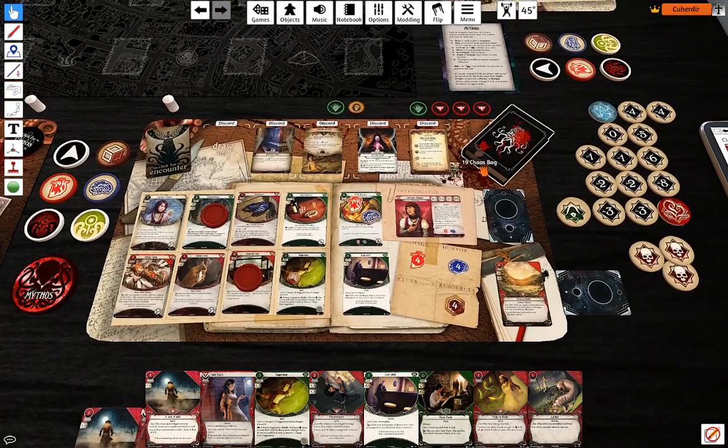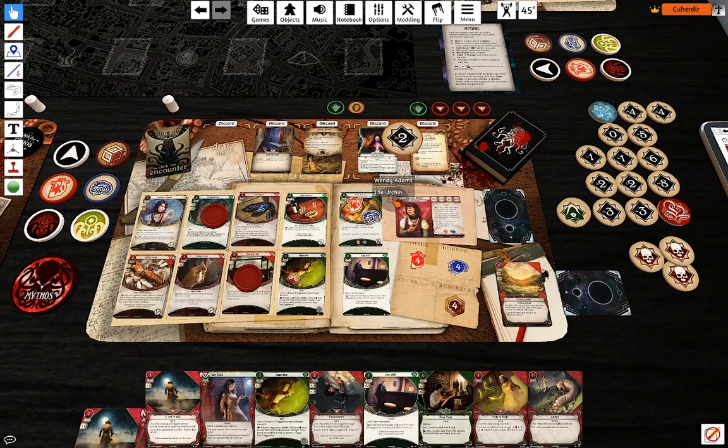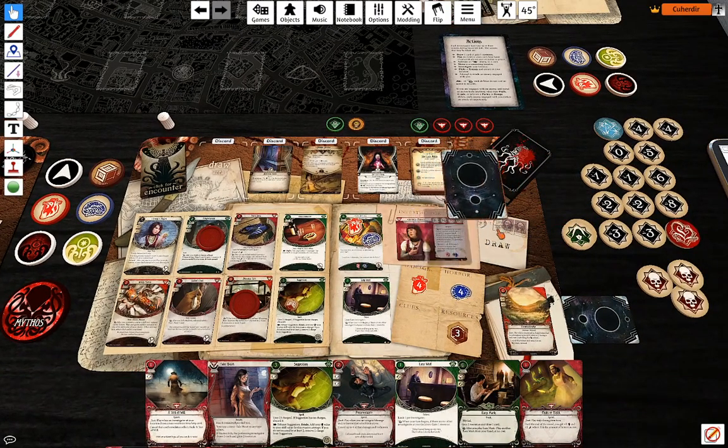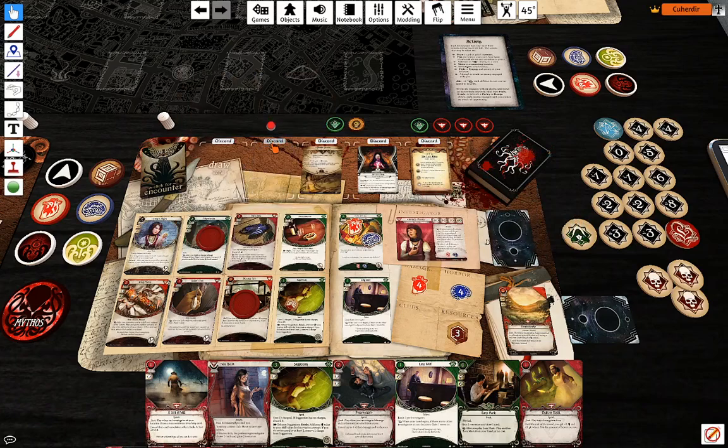I'm going to take that test. Minus two — I'm at two against three, which is why I'm going to pay for Lucky. I'm at four against three and I passed.